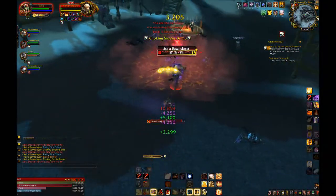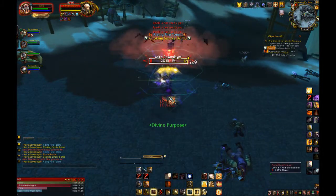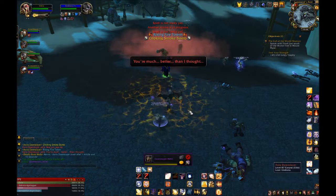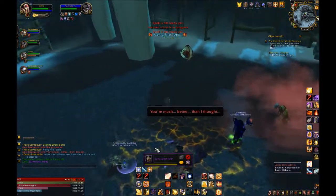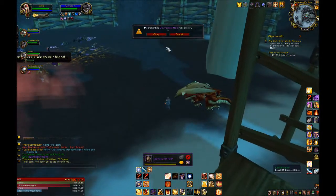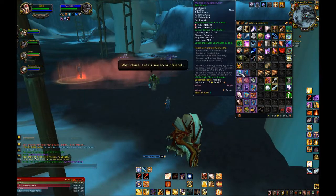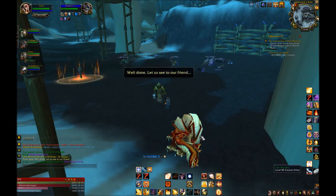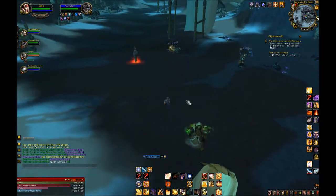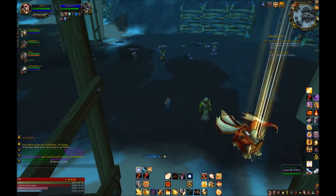Also of utility is your Rebuke spell — it's your interrupt on a 10-second cooldown. As with most of my characters, I like to put interrupts on my middle mouse button for convenience. Note that I also like to have Sacred Shield on my middle mouse button for convenient use, so it kind of switches up — in case a fight doesn't need interrupts, I use Sacred Shield.